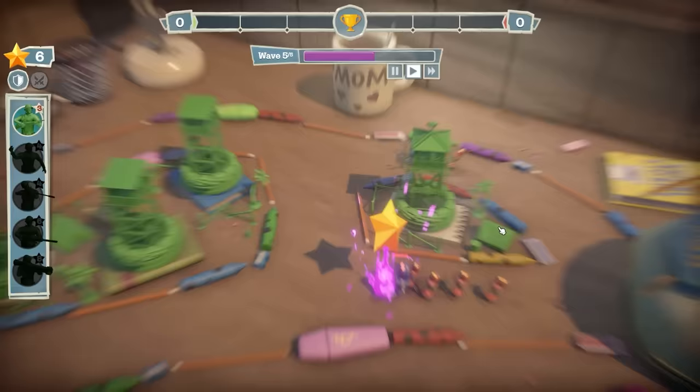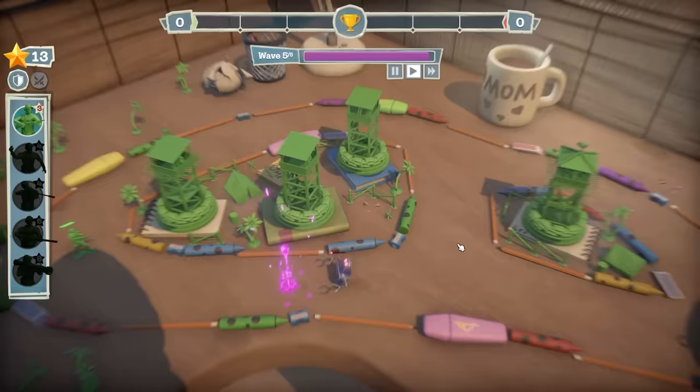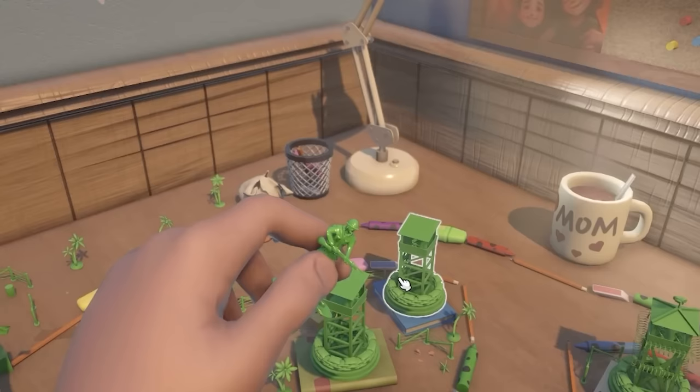I hope you are ready down there, soldier. Oh, I think we're good - although they clumped up, I think because our tower at the front is such a high level, we survived. The waves are over - that was an easy victory, little friend. Yes it was, Kevin.